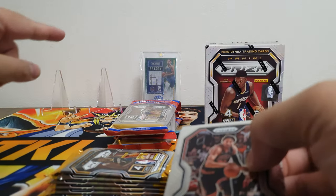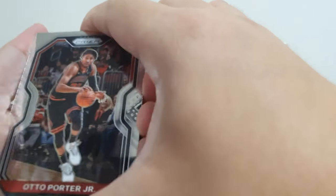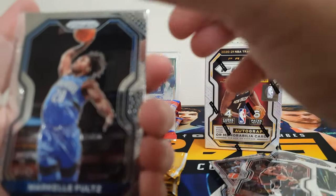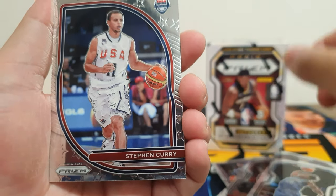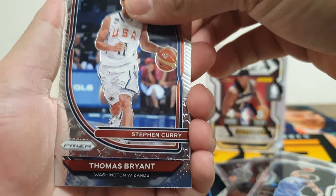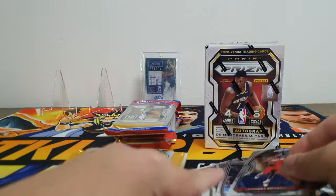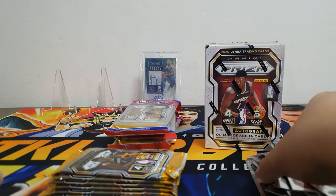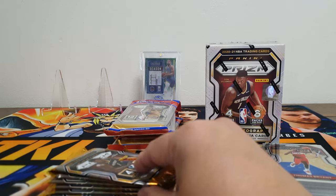You can see in our background the Stephen Curry autograph we pulled last break during our Contenders blaster break. This pack: Marco Fultz, Stephen Curry Team USA, and Thomas Bryant from the Wizards. So far we haven't pulled anything exciting yet.